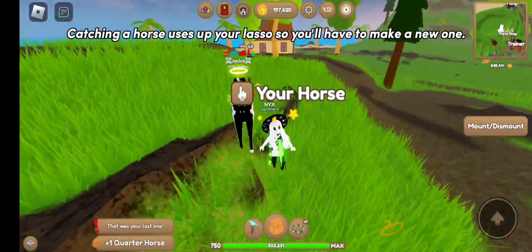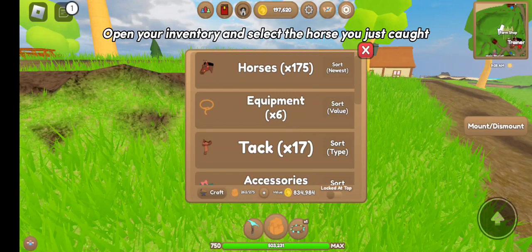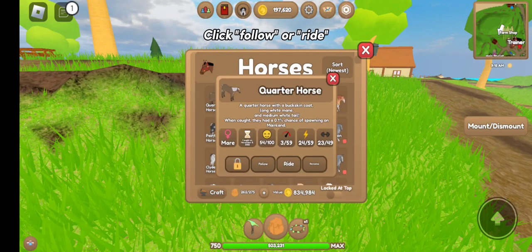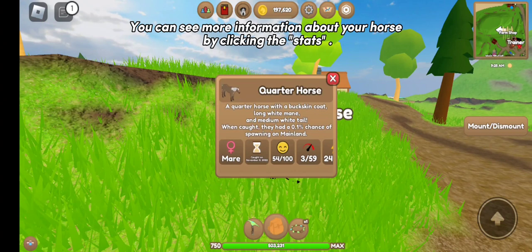Catching a horse uses up your lasso, so you'll have to make a new one. Open your inventory and select the horse you just caught. Click follow or ride. You can see more information about your horse by clicking the stats.